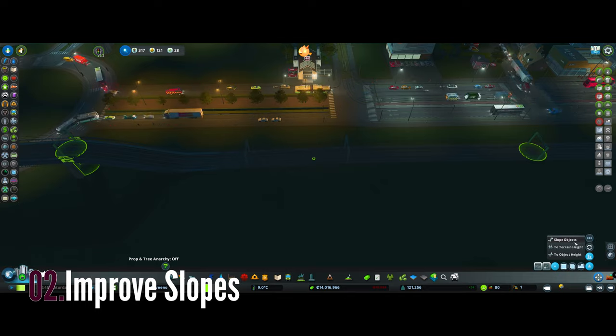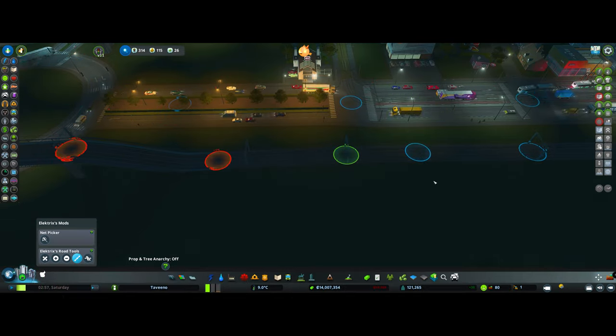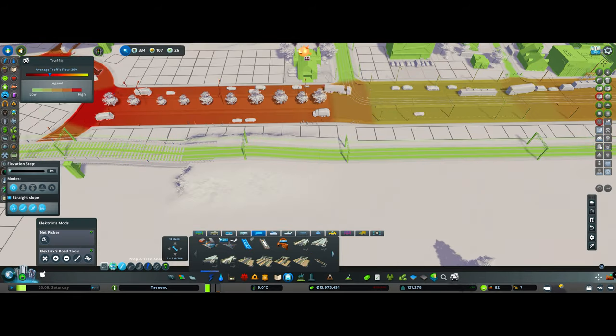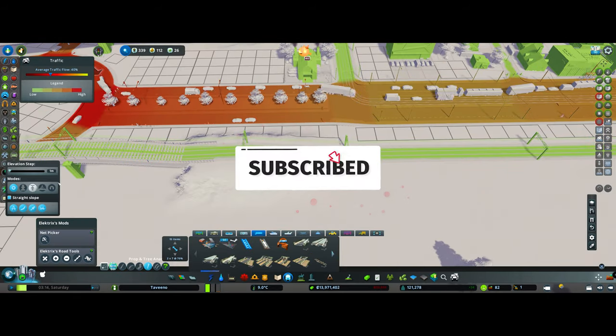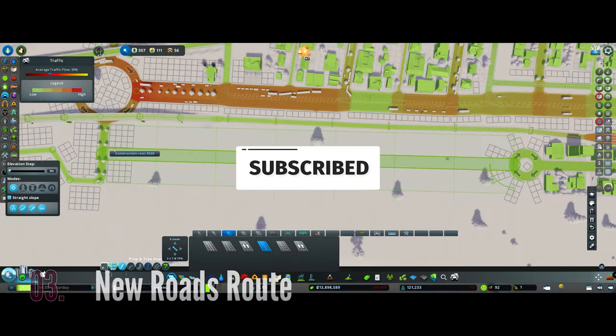I've done a bit of waste management — there was a bit of an issue with acquiring some waste. And just now I'm trying to improve one of the slopes using one of the electric mods. I've tried to improve the slopes so they're not quite so steep for the trains to go up.